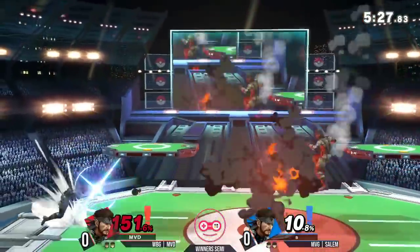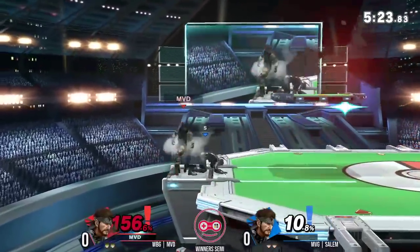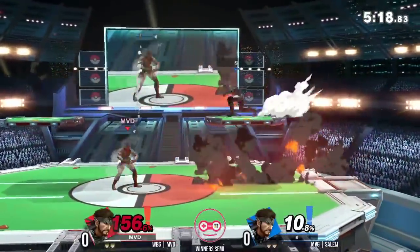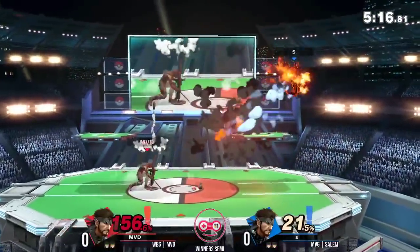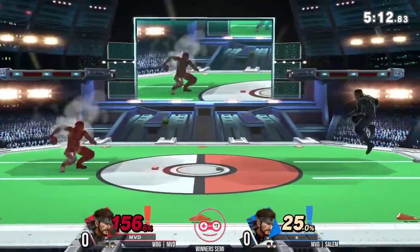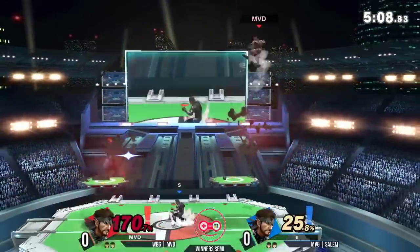As the damage increases, your time on the ground increases from the down throw. We see MVD about 3% away from it now. More grenades coming out here. Right now MVD is at very high percent — it's risky for him to approach, but I think one more grenade might actually kill him here.